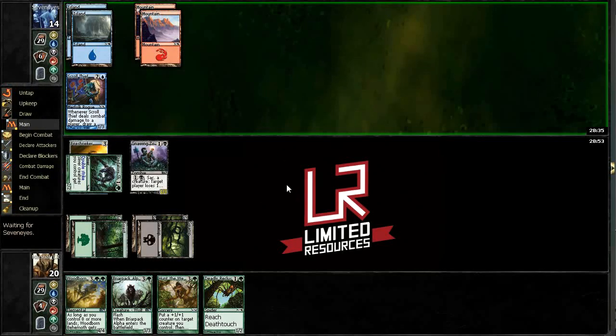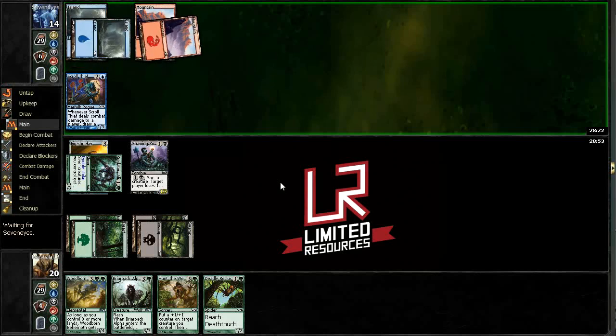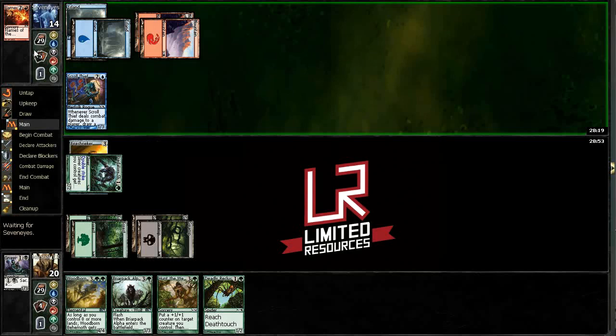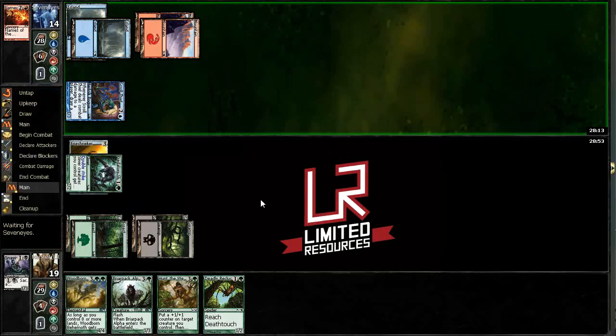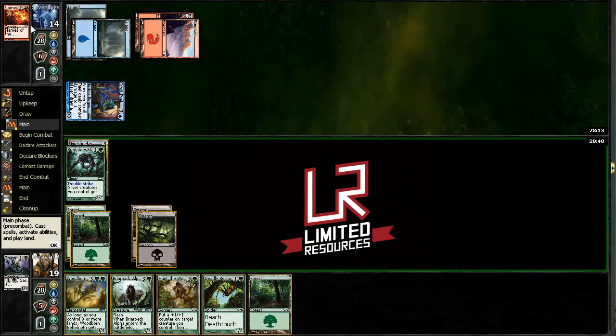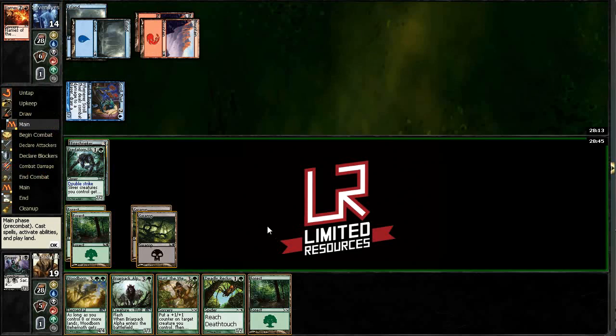He's hit a couple of land drops in a row, so he seems to have dug himself out of that mess. He's going to Flames of the Firebrand to take out our Nine Zombie — even though he's getting a card out of it, that could have gone a lot worse. He's only got one blue mana up, so we've got kind of a clear path. We can resolve Woodborne Behemoth as a great blocker, hit him for four, or Hunt the Weak to kill Scroll Thief and then hit him for six.